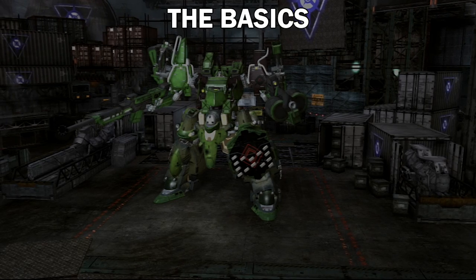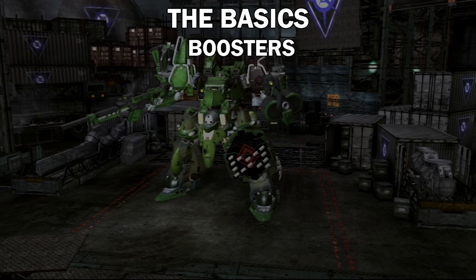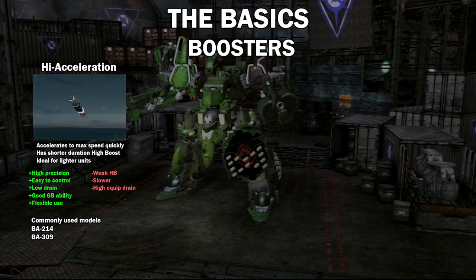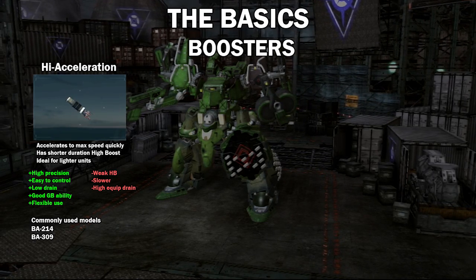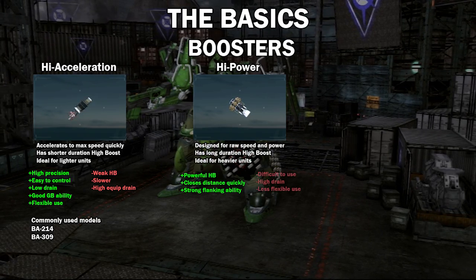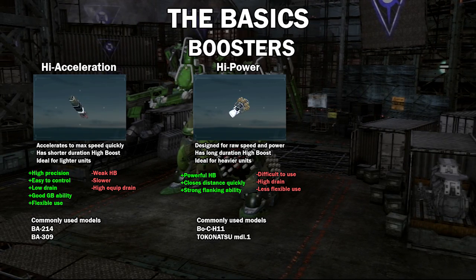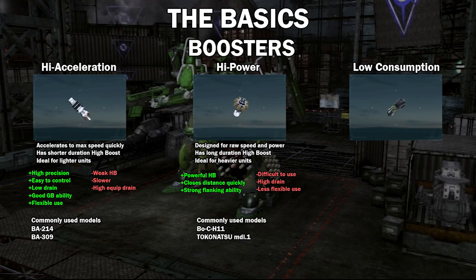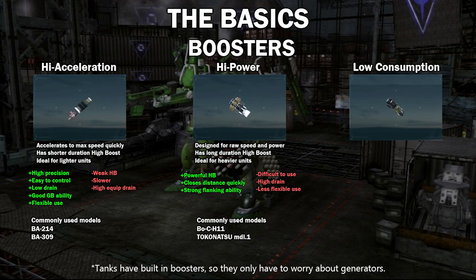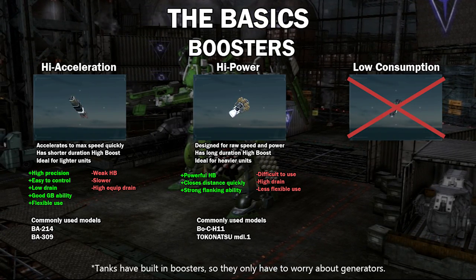Each of these parts are split into 3 categories. Boosters are divided into High XL, designed to give you a large degree of control over your AC with relatively low energy costs; High Power, which focuses on high boost and gives you raw speed, letting you close distance very quickly; and Low Consumption, which sacrifices almost every stat for infinite use thanks to their extremely low drain. Quick note — these are practically useless in PvP, so we'll skip over talking about this one.